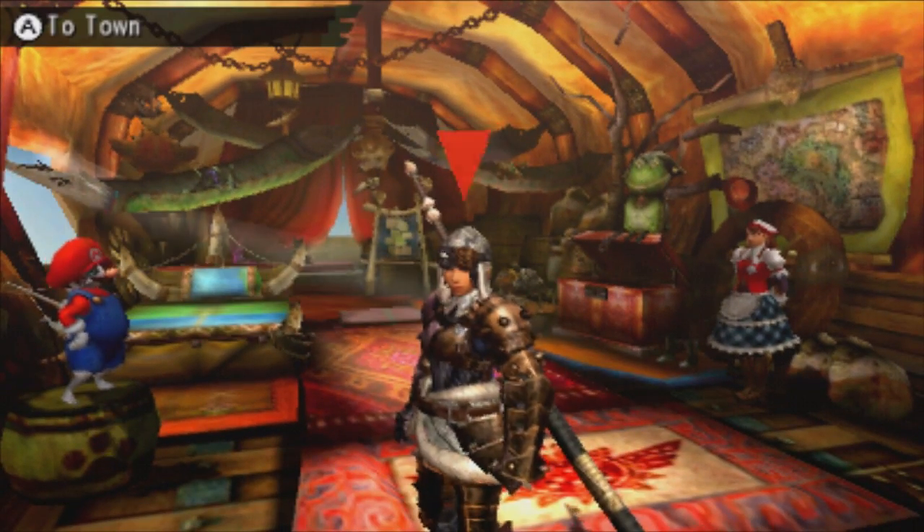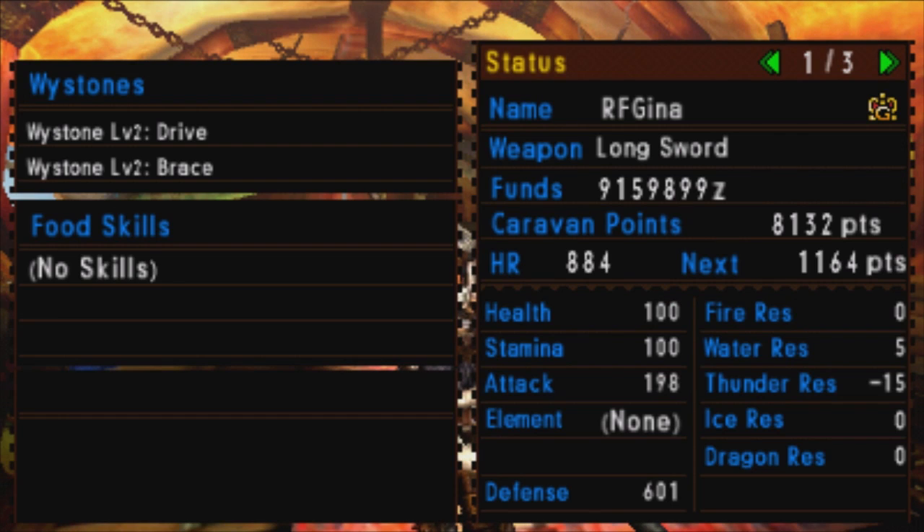Now let's have a look at the statistics and the skills. When you first make this armor set it's going to boost your defense by 600. Max it out with armor spheres and it's going to give you a boost of 780. For resistances we've got 0 to fire, ice, and dragon, 5 to water, and negative 15 to thunder.